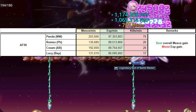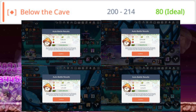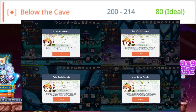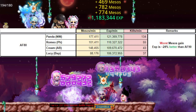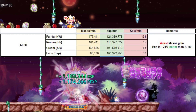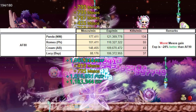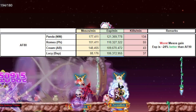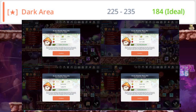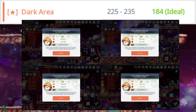In terms of Arcane Force 80, these are the stats I clocked across four of my characters. I can conclude that Arcane Force 80 actually has the worst mesos gain, and the exp is on average across my four characters actually 24 percent better than Arcane Force 90, but it is also the second worst in terms of exp gain overall.